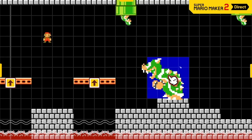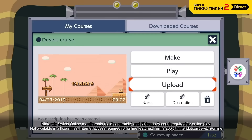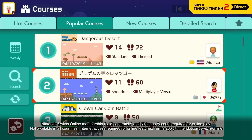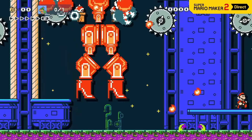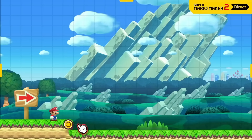In Super Mario Maker 2, you can create the Super Mario courses of your dreams and play courses created by other people from around the globe. In other words, you can basically have new Super Mario courses to enjoy every day. Now, let's jump right into the basics.